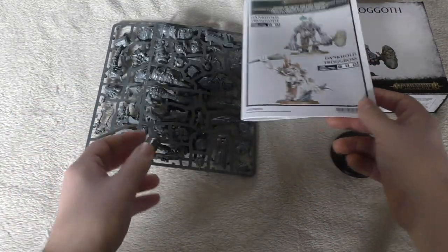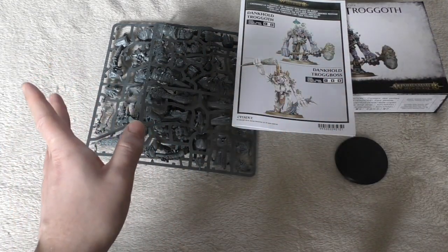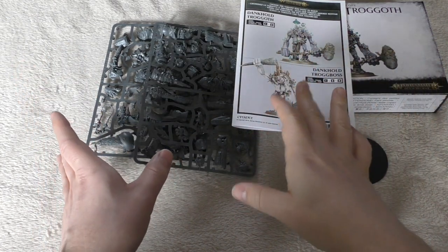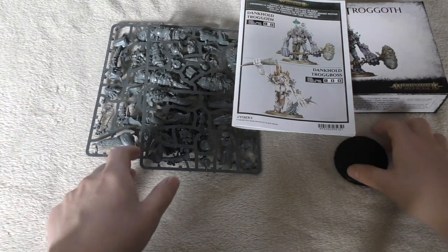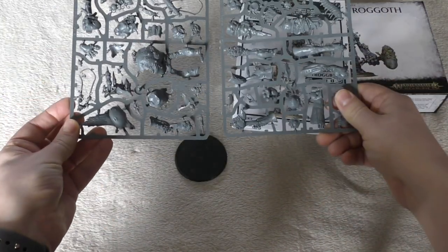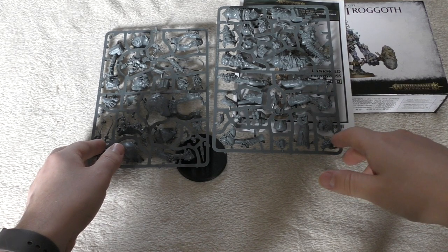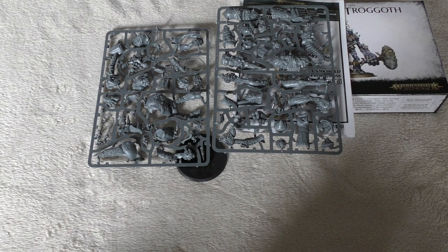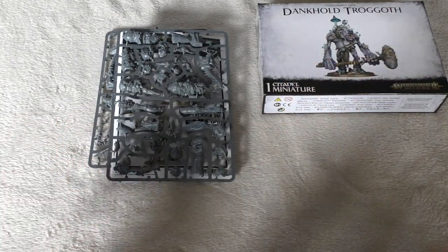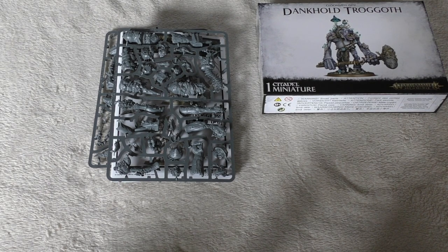The price point is quite decent — £40 is not too bad for a model of this size with a dual-purpose kit. You can't magnetize it to swap between options, but if you were playing against me and only had the Trogoth, I'd have no qualms with you calling it a Trogboss or vice versa. It's going to be a great medium-sized model — I can't wait to add him to the Rockgut Trogoths and the Trogoth Hag. I'm really impressed with this kit and can't wait to build it and do a full review. What do you guys think? Let me know in the comments below — thank you for watching, the Loonboss protects!